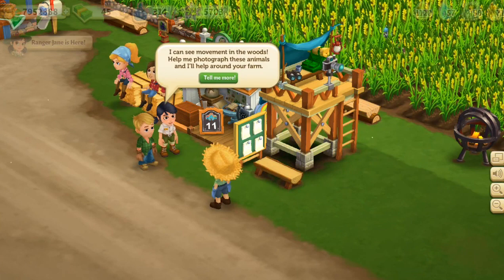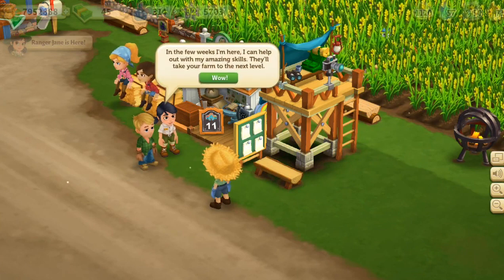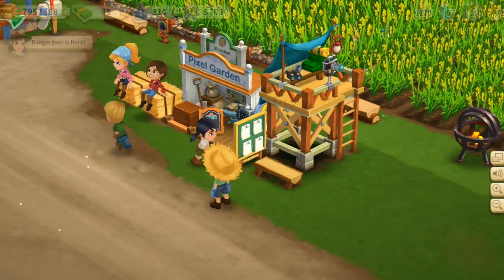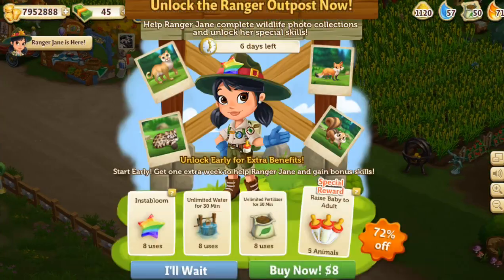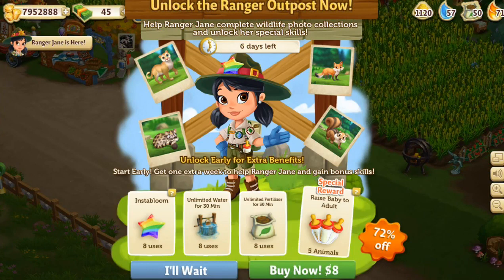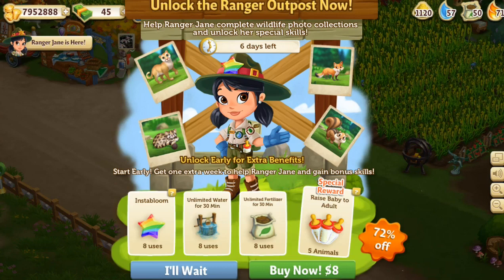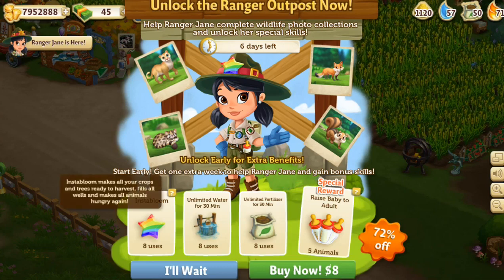She says: 'I can see movement in the woods. Help me photograph those animals and I'll help you around the farm in the few weeks I'm here. I can help out with my amazing skills that'll take your farm to the next level.' So what can we do with Jane? Unlock the ranger outpost, help Ranger Jane complete her wildlife photo collection, and unlock her special skills.